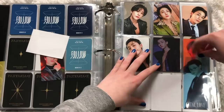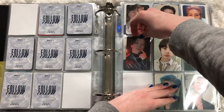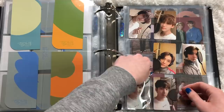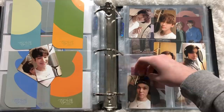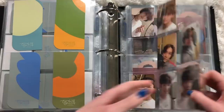Next is Monsta X — I have two IM cards: his K-Town for You card and his version four card from the album which I traded for. Moving on to Seventeen — I have quite a few. We're removing Wonwoo since I have a trade lined up for his last card. I bought Vernon's card — I didn't trade for it, I bought it — and I have a trade lined up for his last one.